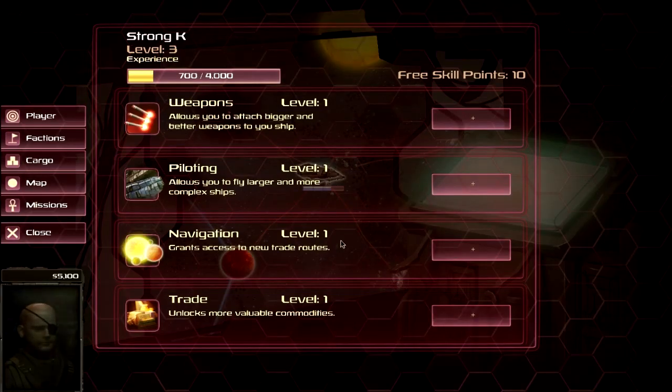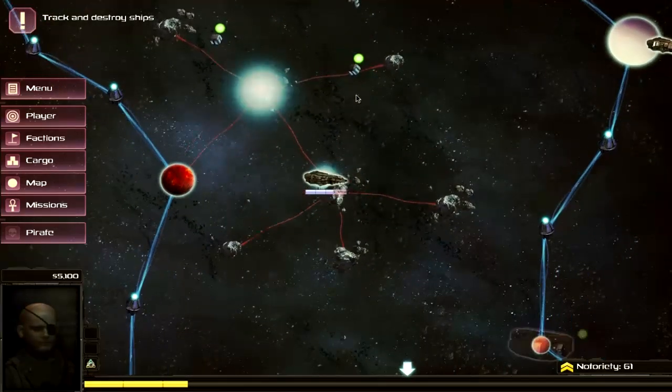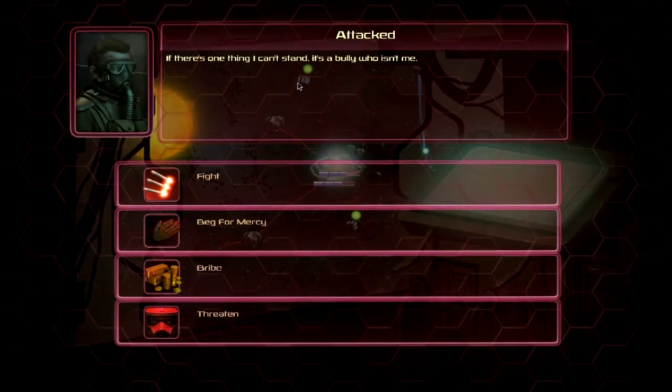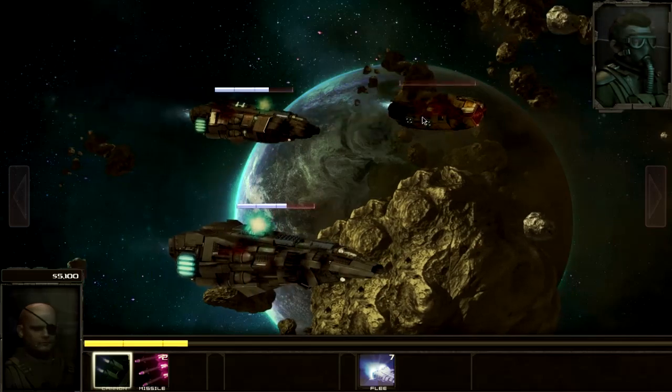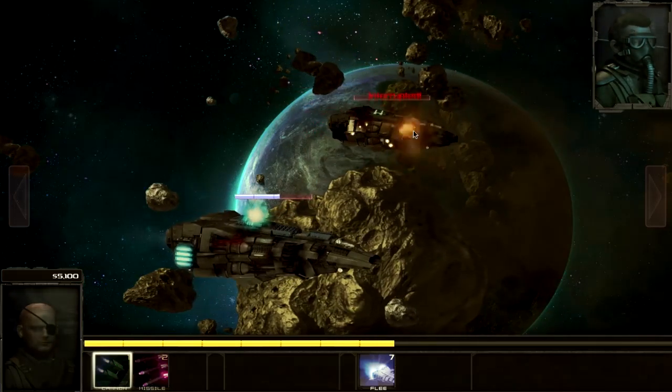Level 3 reached! We can increase our stats here — we're definitely going to get navigation and trade up so we can buy and sell those sweet commodities. Once a ship explodes you can actually go after those crates because they contain trading goods you can later sell. You have to physically fly over them to collect them. More pirates appear — they're already damaged, which is good.